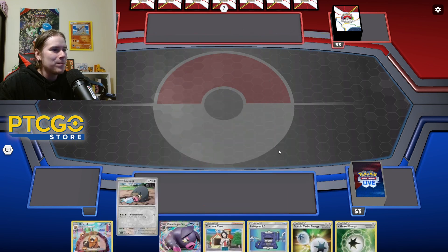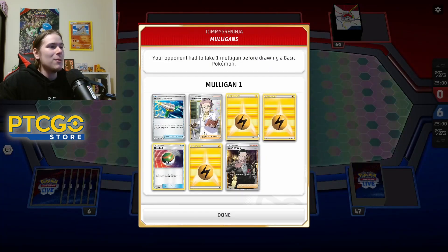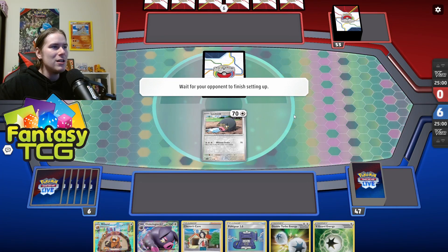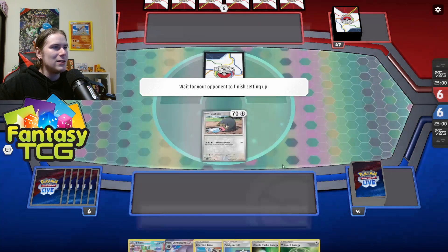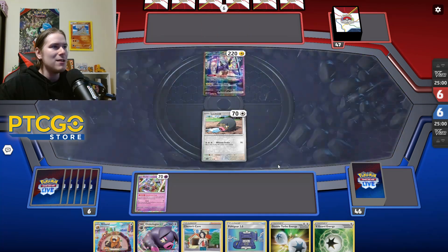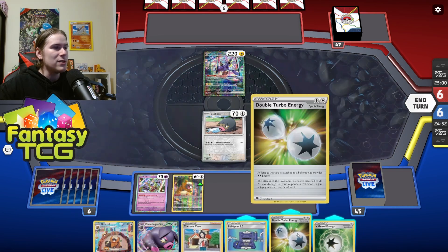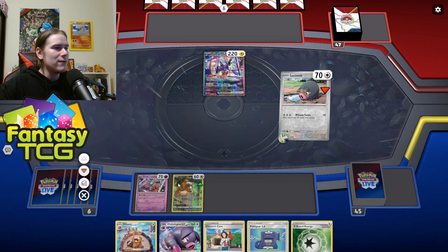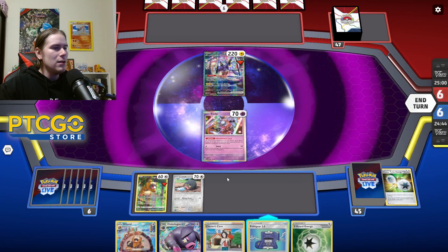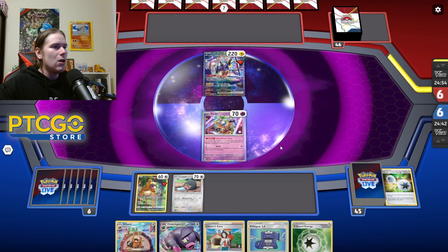Miraidon can actually be pretty difficult — if it's the Regidrago version we're in trouble, since they're going to build up a lot. We did find a Klefki, which is nice because we can stop Tandem Unit from happening, which is usually something they rely on. We found a Bidoof too. I think I'm going to attach and retreat into my Klefki to stop Miraidon from setting up, then pass and see what we can obtain off the top deck.